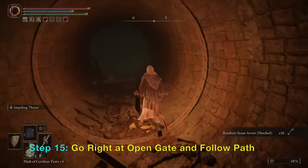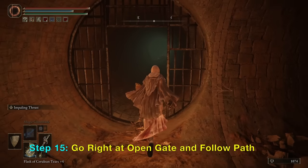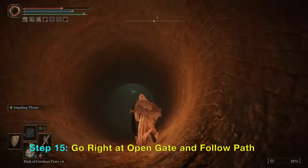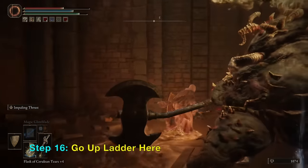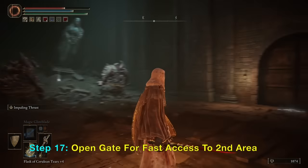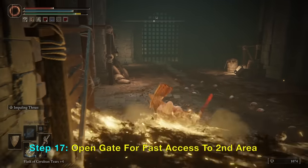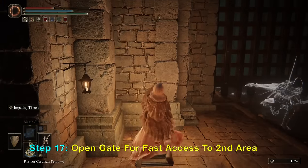Go straight and then turn right at this open gate. Follow the path and keep going down. There's a monster that will hop down — after it hops down, you can climb up the ladder. From here the wooden door will not open unless you open the gate. What we did by going through that whole path is to get behind this large gate and open it, which allows us to reach this place from the grace we activated before.